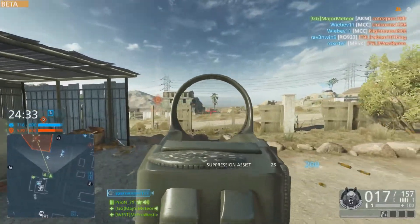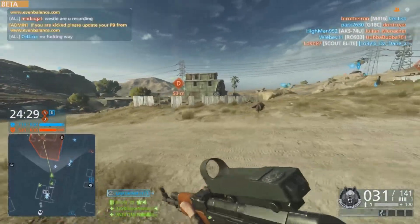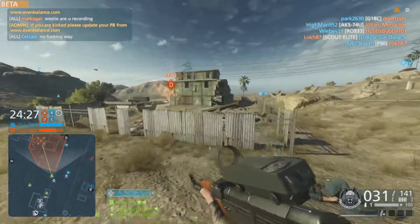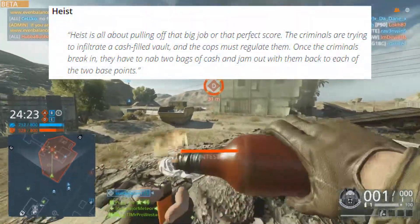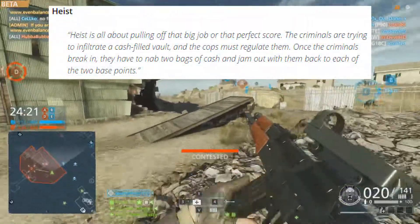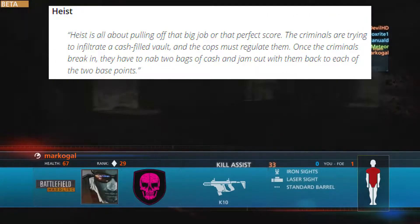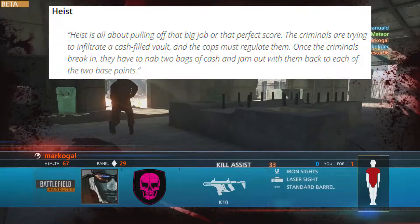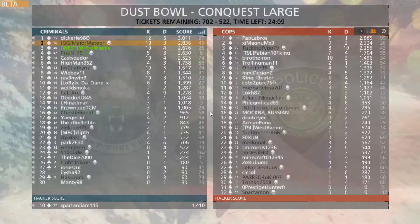Next up we have Heist. We have tried this one before and it was a lot of fun — I've also done videos on this so make sure you check those out. Heist is all about pulling off that big job. The criminals are trying to infiltrate a cash-filled vault and the cops must stop them. Once the criminals break in, they have to grab two bags of cash and get them back to each of their two base points. It works very well from our testing.